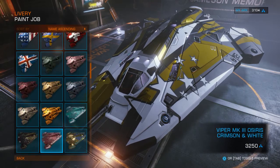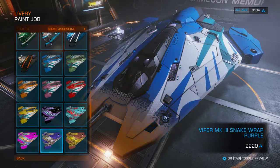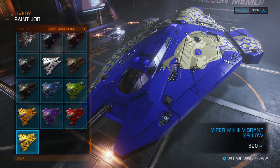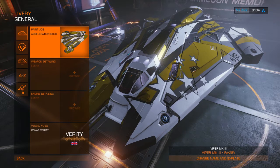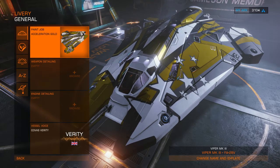They gave two weeks of chances to get paint jobs for the Viper. And this paint job is actually pretty darn cool — it has a lot of stuff going on in it, a lot of colors, something that looks like you're promoting something. It looks like the Blue Eagles kind of thing.